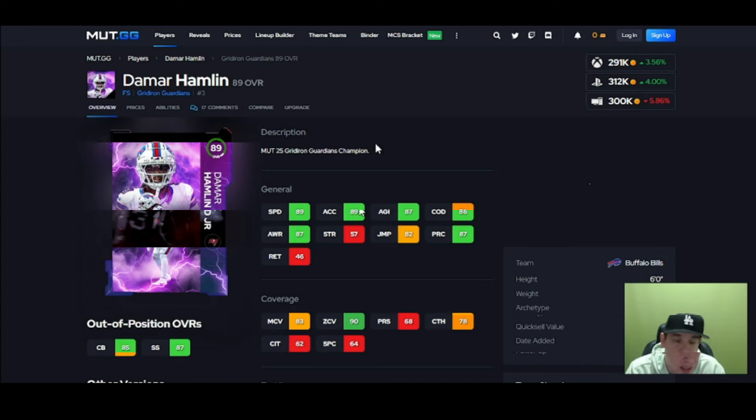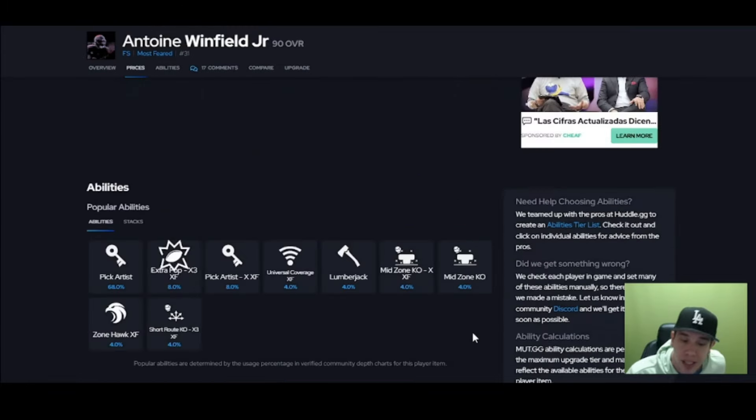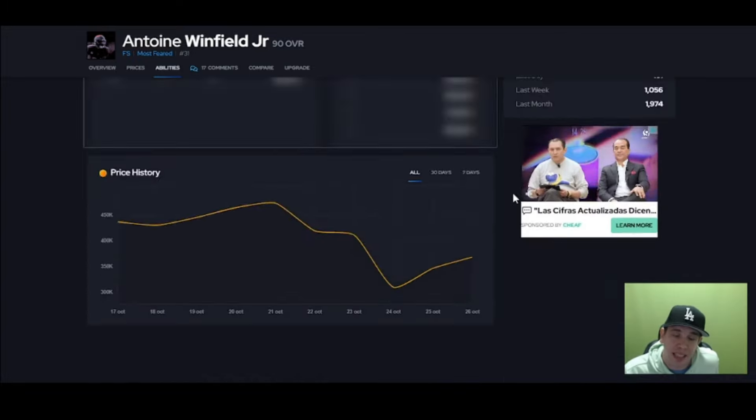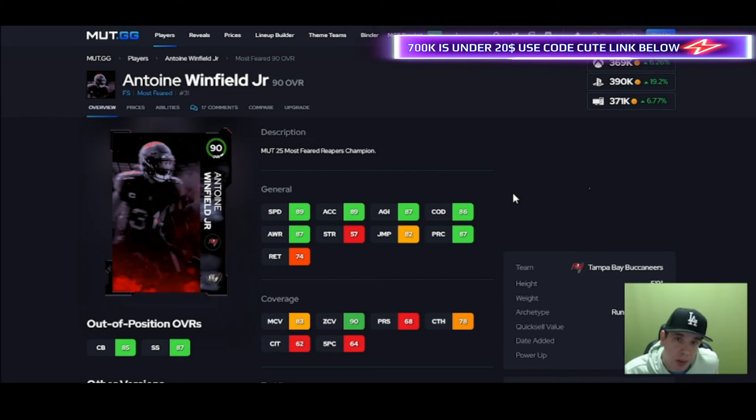Winfield — wow, if this guy was bigger I'd have him way up the list. He's five foot nine. In certain situations that's okay, in others it's not. Underneath coverage is fine, but going deep into a jump ball or red zone, you're not gonna want this guy. He gets 90 zone, I get it, and they give this guy a lot of abilities — flat zone, deep end zone — but I can't recommend a five foot nine guy. If you're in the red zone in the fourth quarter and need to stop a jump ball, wherever he's at, you're not gonna like it. Be careful getting this card.